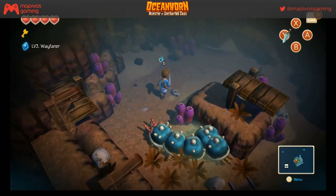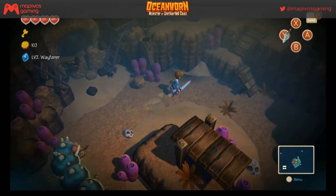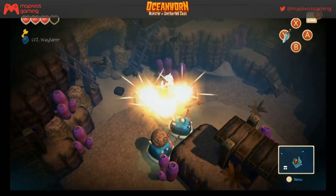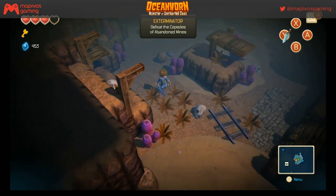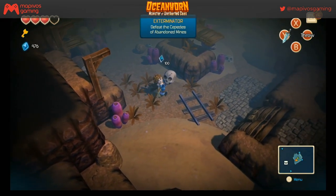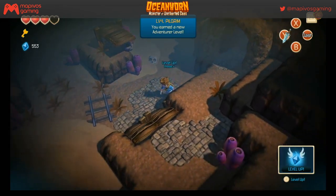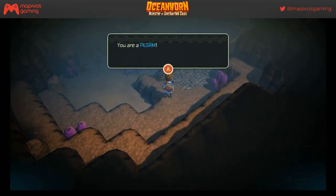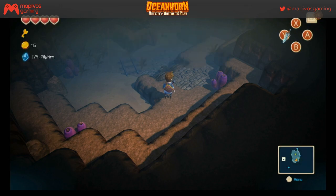Oh baby, we got it! How many more till the next level? About 80 more. 'Kill three enemies with a single blow!' Heck yeah! 'Defeat the Cepedes of Abandoned Mines.' Level up! Pilgrim — items refilled and a hundred coin bonus from the guild.